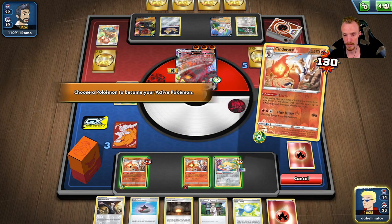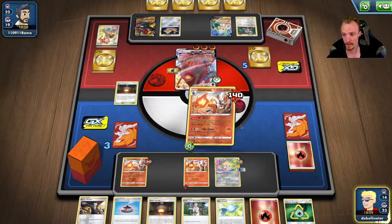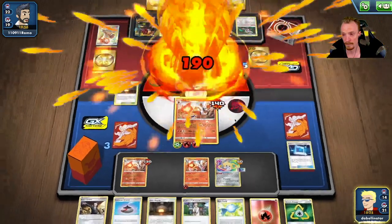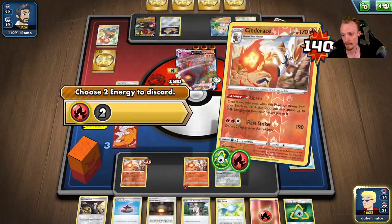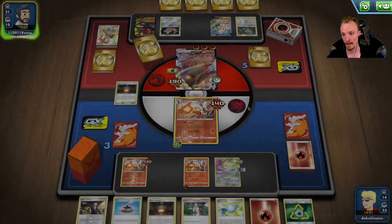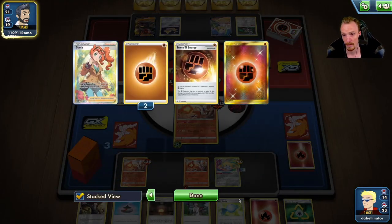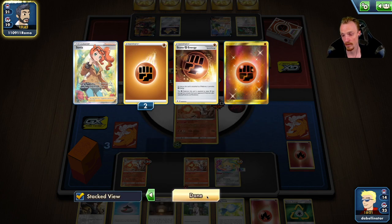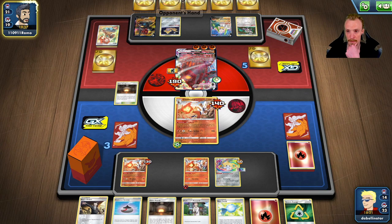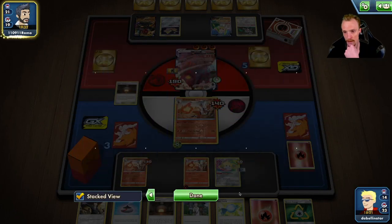We want to keep Boss's Orders in play right now because I think it's going to be so important. So we Flare Strike. The 190 is pretty crucial - he needs a Stone Energy or a heal. I anticipate maybe a Switch to this Pokémon. We only saw a Sonia last turn. I wonder what kind of supporters he's got. Sonia only gets basics, so we would have seen the Stone Energy there.